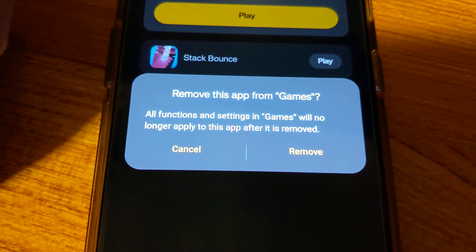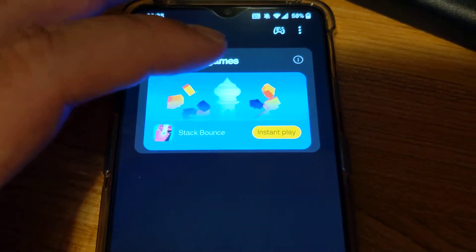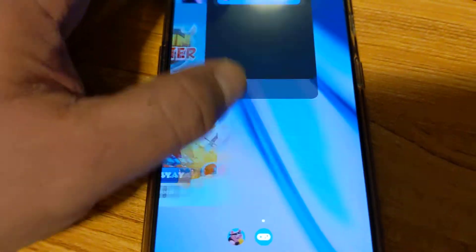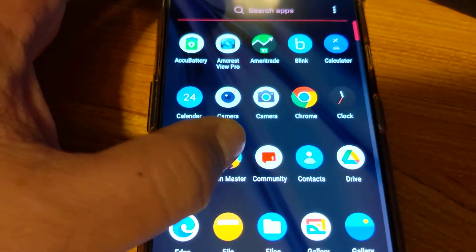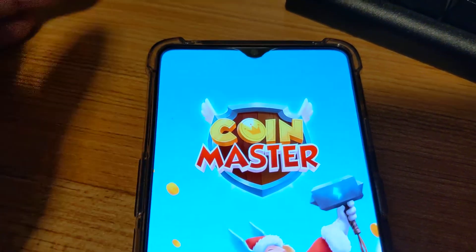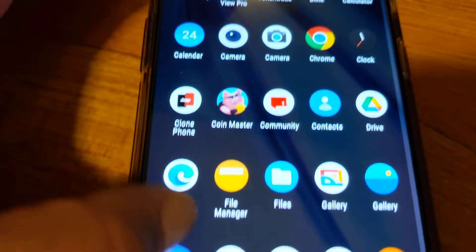Once I remove that, let me close Coin Master. And now there's no more message saying I'm in gaming mode. So hopefully that helps someone — just click on Games over here.